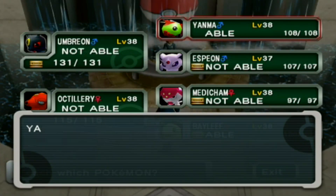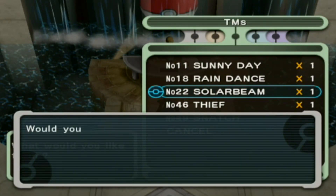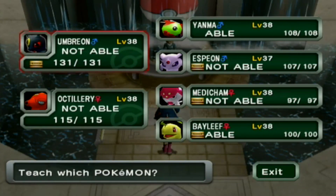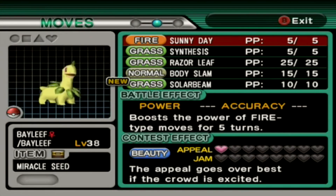Yanma learns Giga Drain. Now Solar Beam — Bayleef learns this through leveling up but it's around level 50 or 54. We're going to teach it to Bayleef now. It can be annoying to use normally in single battles, but in double battles you can often get away with using Solar Beam more often since you're sometimes not getting attacked. Plus Bayleef knows Sunny Day, so we don't need to charge up Solar Beam when the sun is activated.